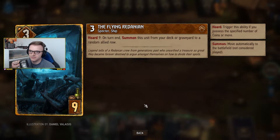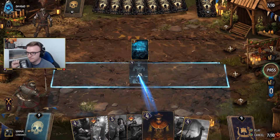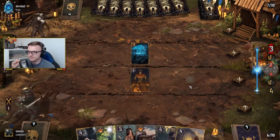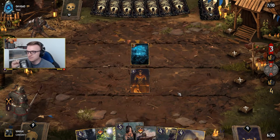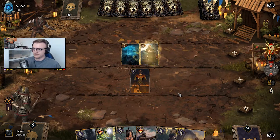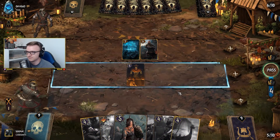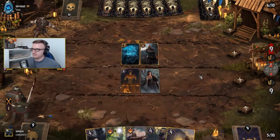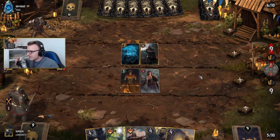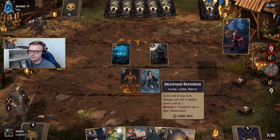Horde 9 — trigger this ability if you possess a specific number of coins or more. Summon this unit from your deck or graveyard to a random row. We could just swipe that. Actually put him down, then we'll put the Drummond Berserker down — depends if he can take it out though. At least we're getting value now with the Protector.